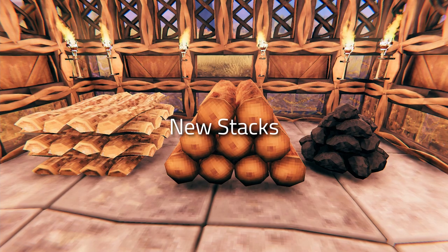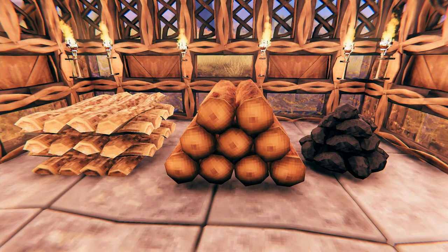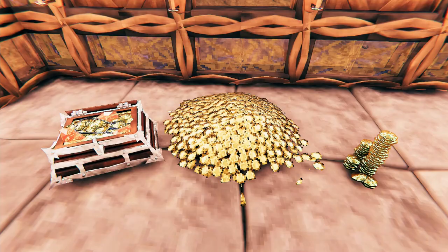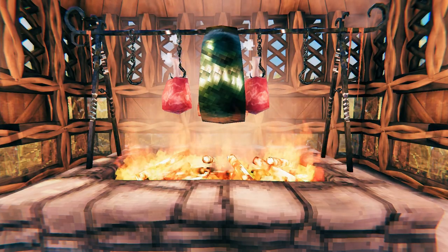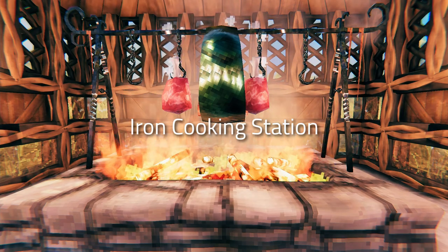Some of the materials in the game that weren't previously stackable are now stackable — this includes fine wood, core wood, and coal, which is really useful for storage. Speaking of storage, you can now also create treasure chests and a couple of different variations of stacks of gold. This essentially works the same way as stacking wood or stone, but for specific amounts of treasure.